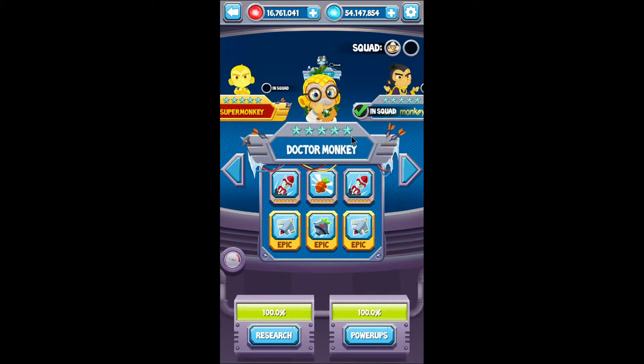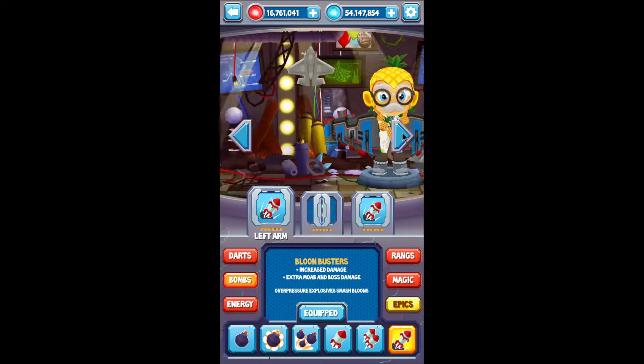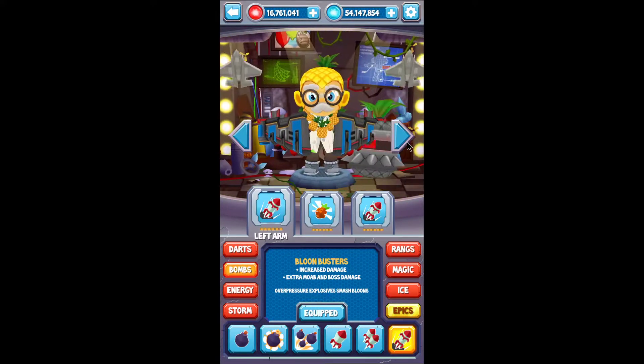Dr. Monkey can be unlocked once you defeat the boss in level 100. Dr. Monkey has access to every single weapon at once. For example, Ice and Storm — you need to get specific super monkeys to get these two powers — but you can have them both at the same time on Dr. Monkey.